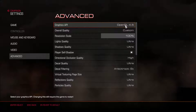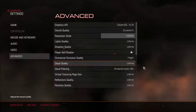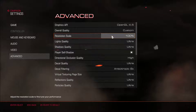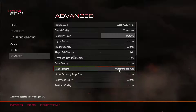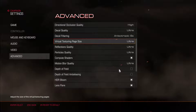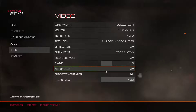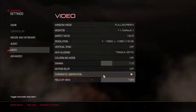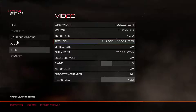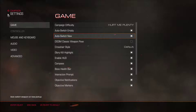Everything is on ultra by the way, except for the graphics API which I'd like to put on Vulkan but for some reason OBS doesn't pick up Vulkan - I probably just need to update or something. Anisotropic filtering is down to 8 rather than 16 because that's what the game thinks ultra means. I've turned off both depth of field and motion blur because they make me violently ill - not literally - and film view is up to 130, vertical sync is off.